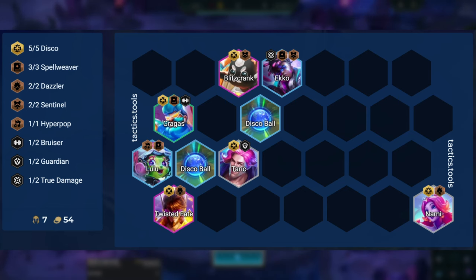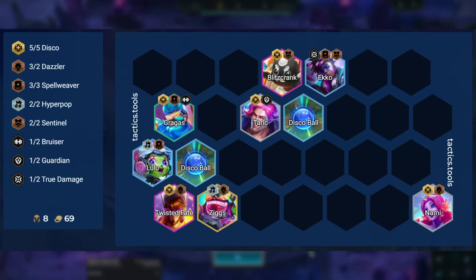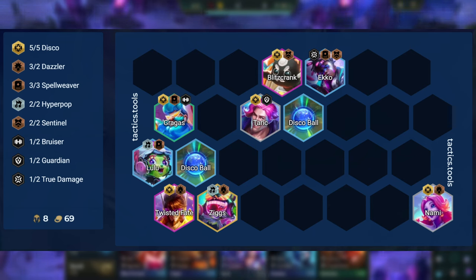Once you've hit level 8, your final board will look something like this. The core units for this comp are TF, Blitz, Nami, Gragas, and Echo. The remaining 3 units can be a mix of different champions like Taric, Lulu, Ziggs, Illaoi, Sona, Thresh, and Yorick.